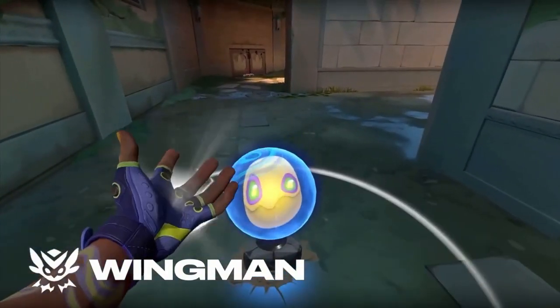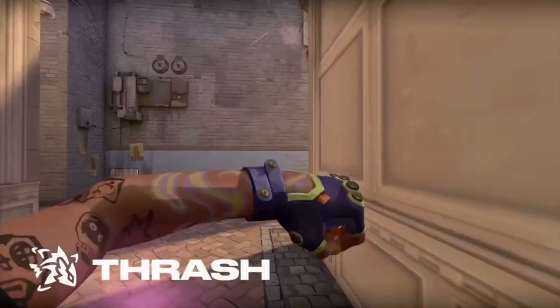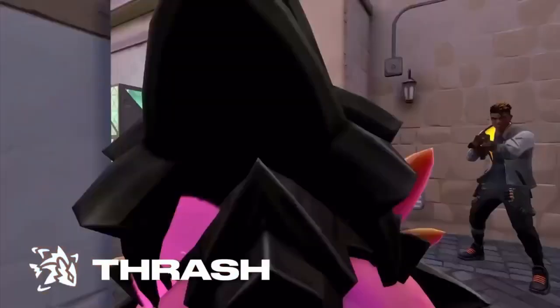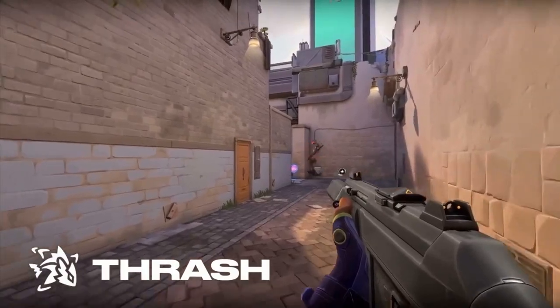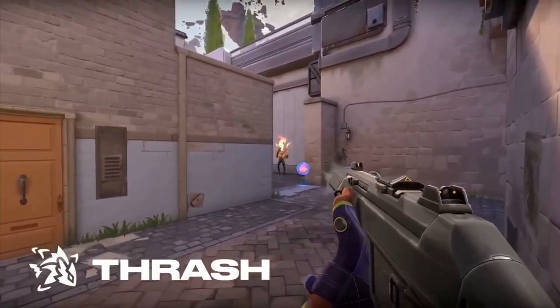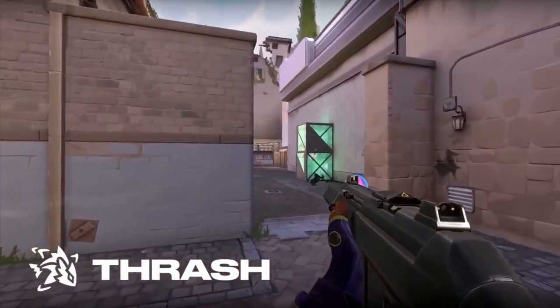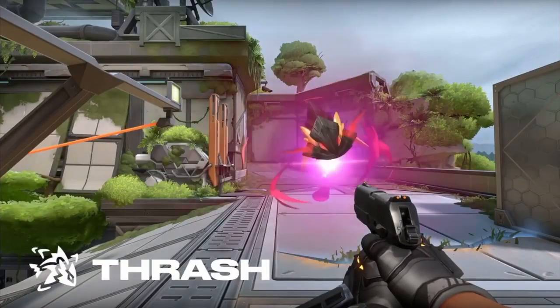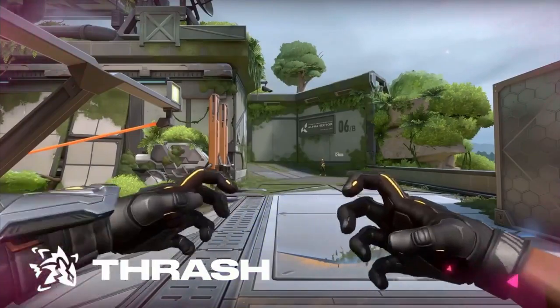Gecko's ultimate — you equip Thrash and you'll see a cool little animation of it swimming around. Once you cast it, you possess Thrash. Thrash swims around and clears space pretty rapidly, as you've surely seen. Once you lunge and explode onto an enemy, there's a big radius that is detained. Any player caught in that radius is detained.